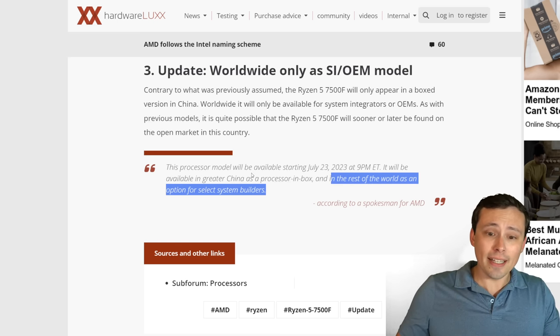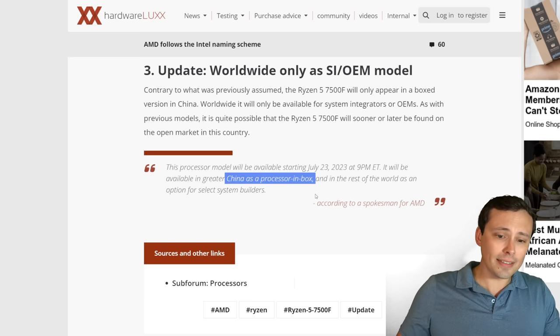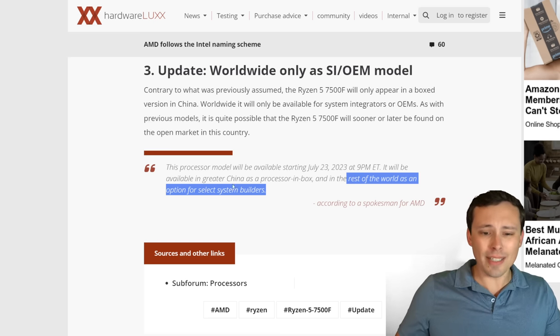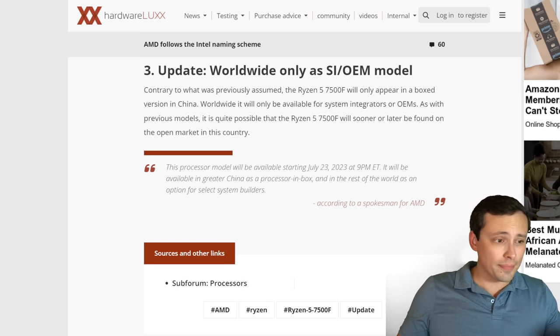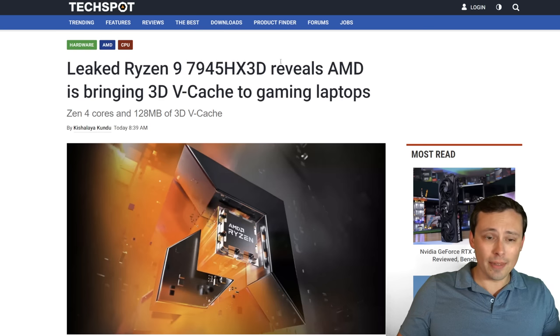So basically, if you want to actually just buy the CPU, the only plan is for a launch in China right now. The rest of the world will get them, but they won't be for sale individually. Sometimes system integrators do end up selling some into various channels, and maybe you could get your hands on them that way. I really wish it was available just sold in box — if it wasn't coming in noticeably cheaper than the 7600 for about the same gaming performance, it could be a very attractive product.